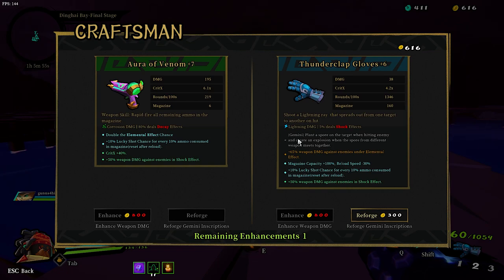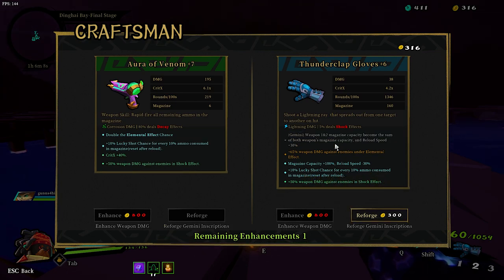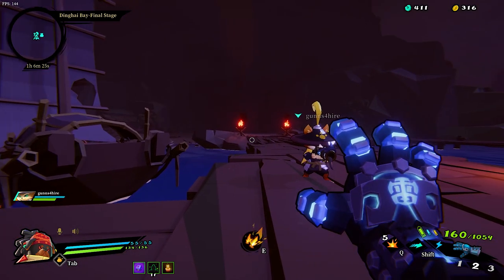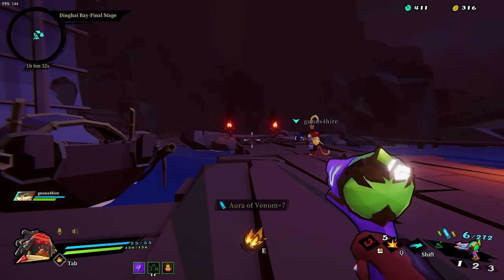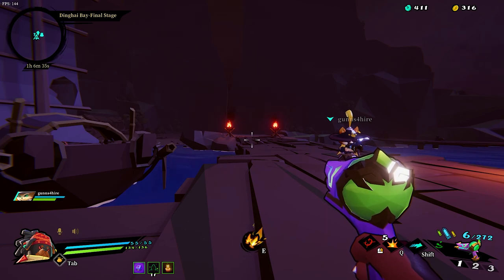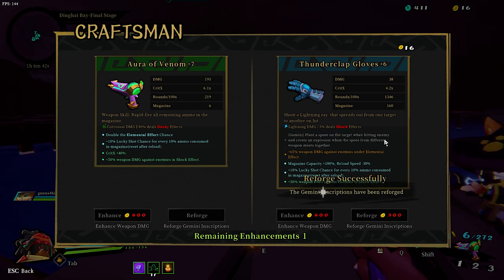Alright you guys, you've never seen this so I'm just going to do it so you can see it. Finally, in white is the Gemini inscription - you can reforge and change it from plant a spore on the target. Do weapons 1 and 2 take the same ammo? Nice. There are like three different variations. I don't think it's worth it. Weapons 1 and 2 magazine capacity becomes the sum of both weapons' magazine capacity, and reload speed is plus 30%. I thought it was going to give me a ton of ammo in the aura. Should I try it again? They're all the same sort of inscription - it took me back to plant a spore. 600 bucks and I got the same one.